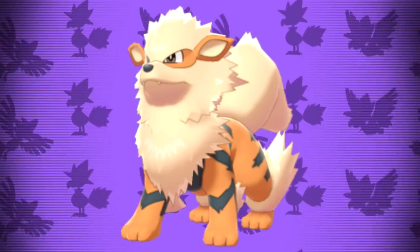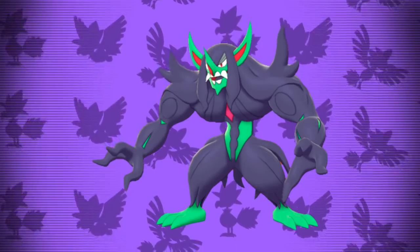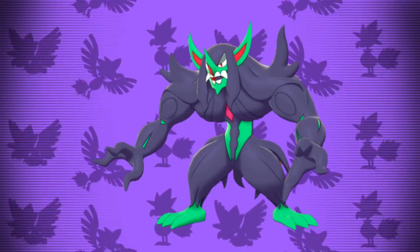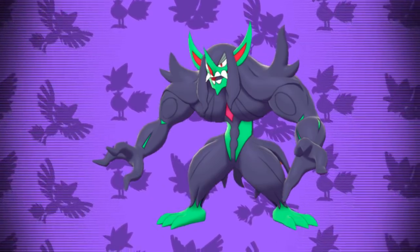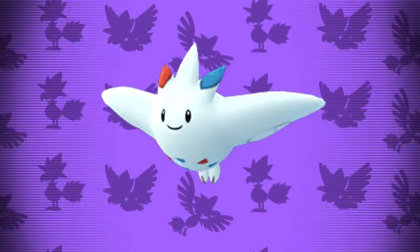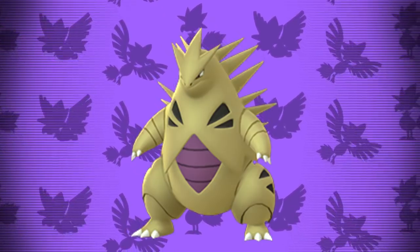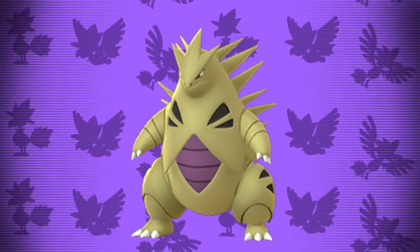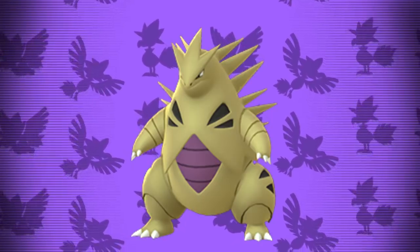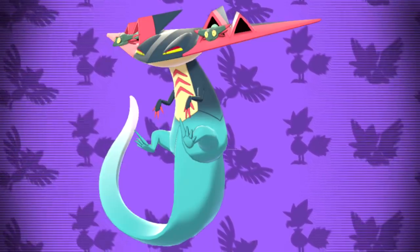In terms of counters, there are quite a few. Grimmsnarl is the most prominent one — it can resist both of Dragapult's STAB moves and threaten to one-shot it with either Darkest Lariat or Play Rough, coming off of its massive 120 base Attack stat. It can also cripple Dragapult's speed by using Prankster Thunder Wave. Togekiss can also threaten Dragapult by eating up one of its hits and hitting it hard with a Max Starfall. Tyranitar's great bulk and Attack stats make it a huge threat — it can easily soak up one of its hits and hit it back with a Crunch, one-shotting it as well. Most Dark and Fairy types have the tools and stats necessary to beat Dragapult reliably, so if your team is lacking one, do your best to find a spot for them. Dragapult is the most common Pokemon in the format, so it's kind of irresponsible not to have a counter.